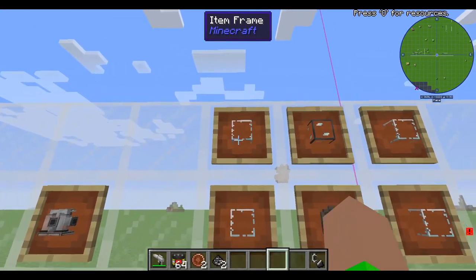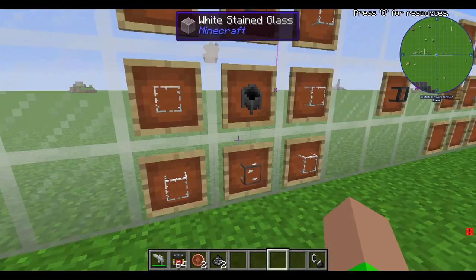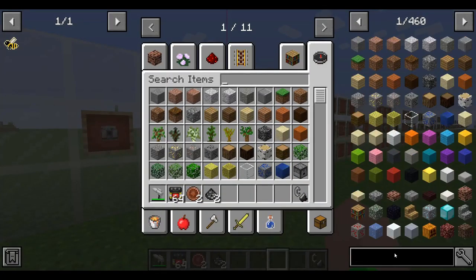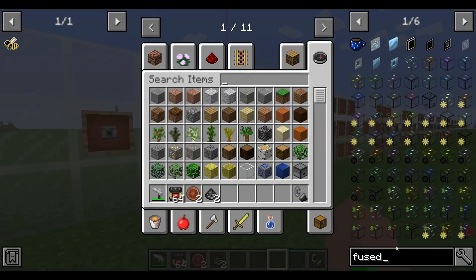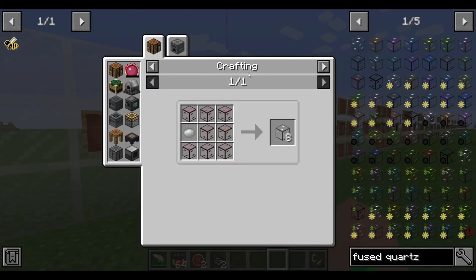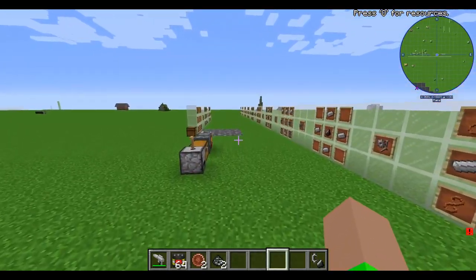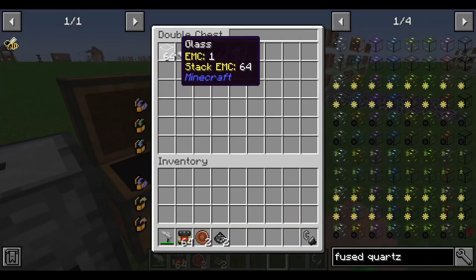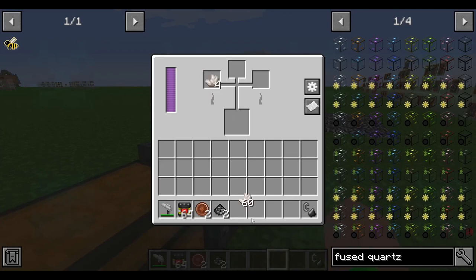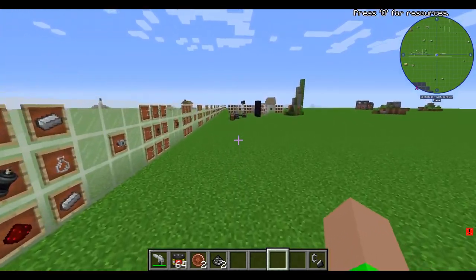Then we're going to want to make some Fused Quartz with six glass and a cauldron to make the Omnivore. For Fused Quartz specifically, you take four quartz and put it in your Alloy Smelter to make some Fused Quartz. I know there's other things we're going to be using this for, so I have a bunch ready.